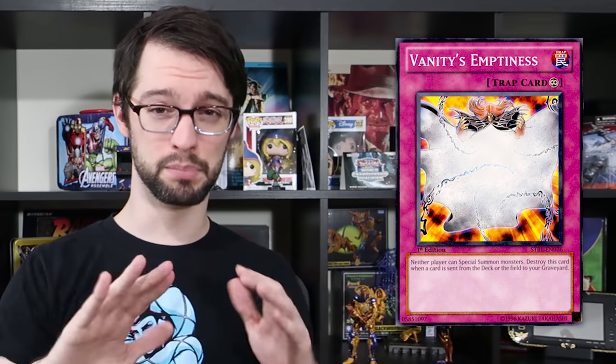Number one is Vanity's Emptiness. Vanity's Emptiness is a continuous trap card with the following effect: neither player can special summon monsters. If a card is sent from your deck or field to the graveyard, destroy this card. This might be the perfect floodgate — it has a fantastic effect blocking both players from special summoning. Floodgates should affect both players; if they only floodgate one player, that's a problem. It also has a built-in way of shutting itself off. But why is it banned? Because you can build a big board, set this face down, let your opponent start their turn, flip it, and say 'I have all these negates and you can't special summon — looks like I won the duel.' That's how the card was used. A blanket stopping your opponent from special summoning is a fantastic floodgate because that's mostly what decks have been doing for the last 15 years.